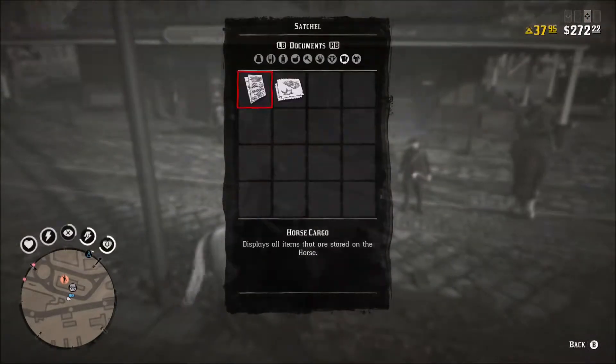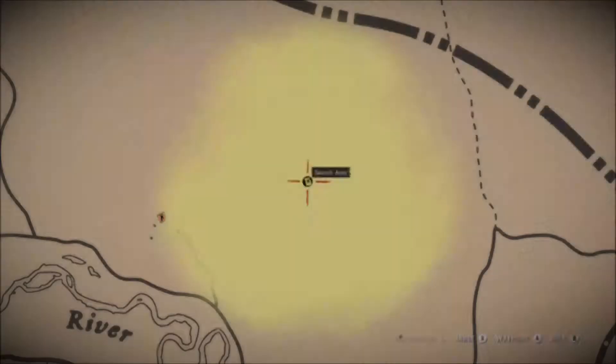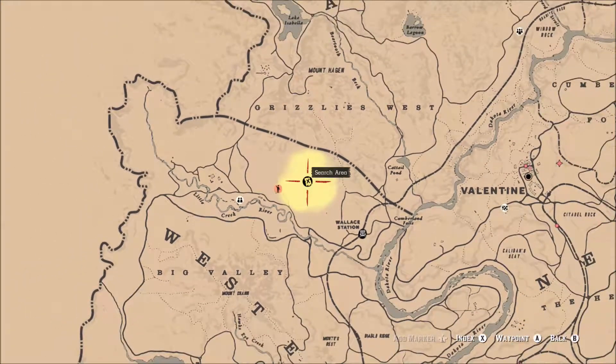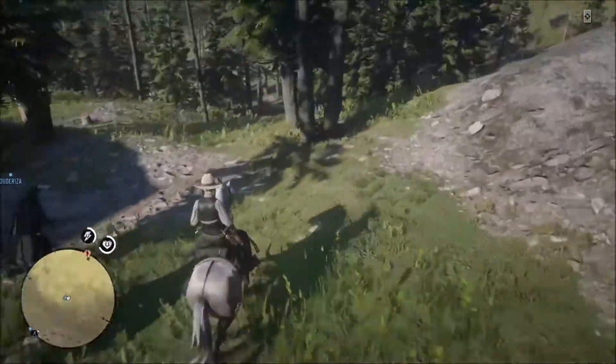Once you've got your map, just open it up and your search area will be revealed to you automatically on your in-game map. This treasure is just northwest of Wallace Station, so you can fast travel to Valentine and just ride right over and begin your search.